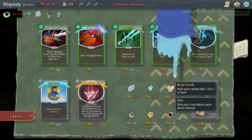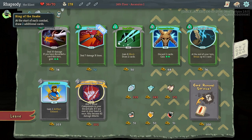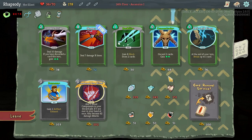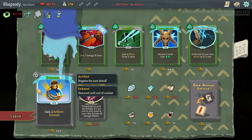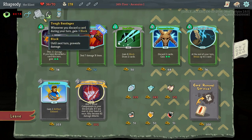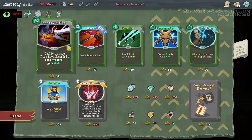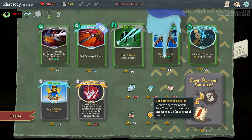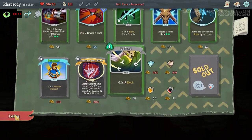I hate that I've seen Ninja Scroll here because now I can't get it. Started combat with 3 shivs in hand — so with the Ring of the Snake, my opening hand would be 7 cards with 3 shivs. Panacea is gain 2 artifact, exhaust — already upgraded courtesy of our Toxic Egg. I don't want any of these, to be real.